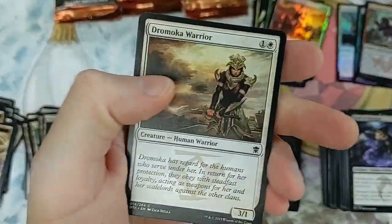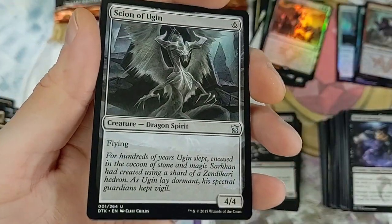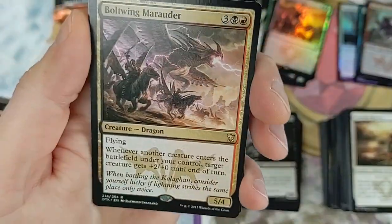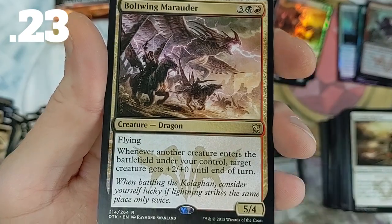We had been playing for about a year and a half to two years at that point and then we saw this foil thing - we felt it was kind of childish, we looked at each other like 'what is that?' Boltwing Marauder - another dragon, pretty legit. Flying - whenever another creature enters the battlefield under your control, target creature gets +2/+0 until end of turn.